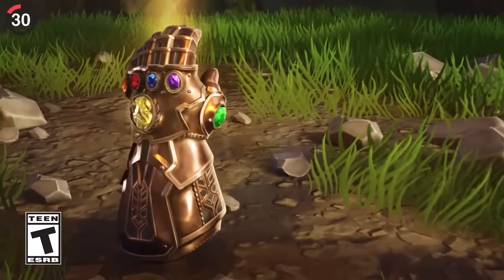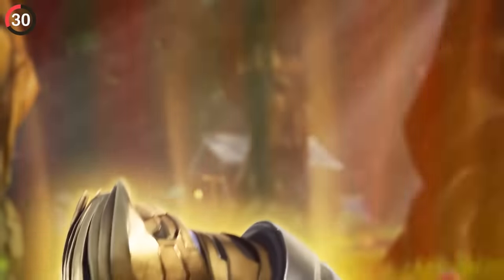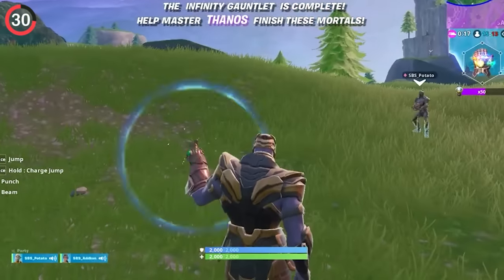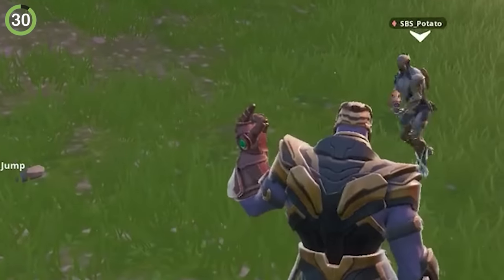And that's not the only special cosmetic, because players discovered a small Easter egg when combining a regular emote with a collab skin. If you became Thanos in the Avengers LTM and used a snap action, it would make the Infinity Stones flash.